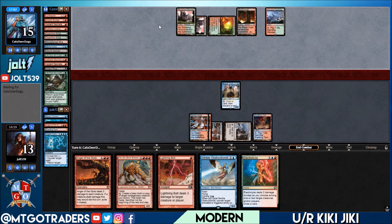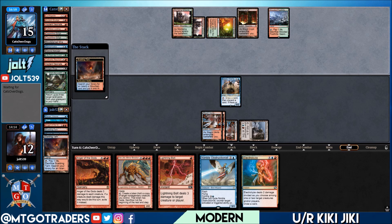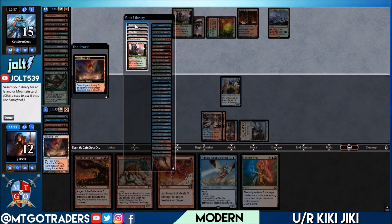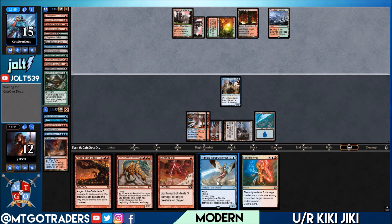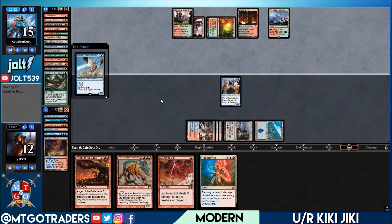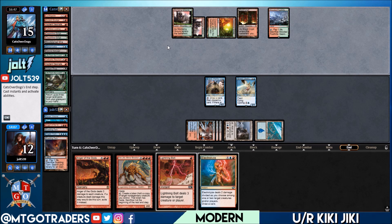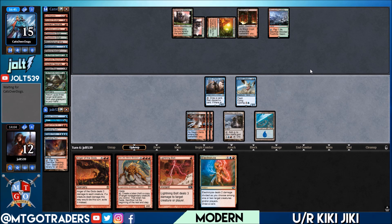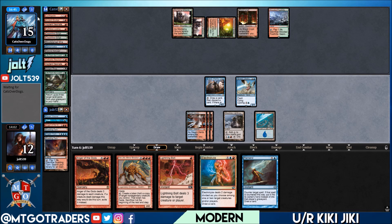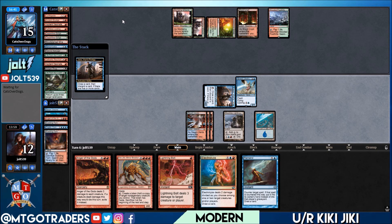We'll probably go for Nimble Obstructionist next turn and start swinging in. As far as their dredge options, they have Golgari Thug and Faithless Looting flashback — but I think there's only one Flashback Faithless Looting right now. They could dredge Life from the Loam and Golgari Thug, but we have Anger of the Gods and Jace flipping next turn so we're in a good spot. Let's crack the Scalding Tarn and grab an Island. We're going on the value game plan — Kiki-Jiki is in hand.